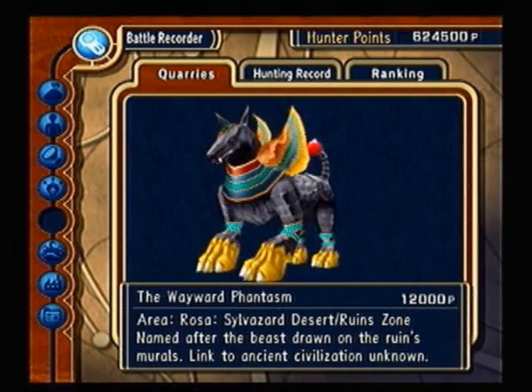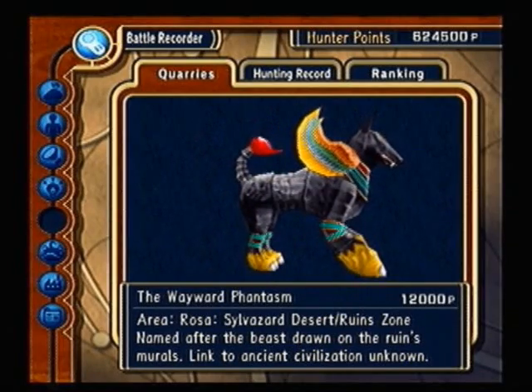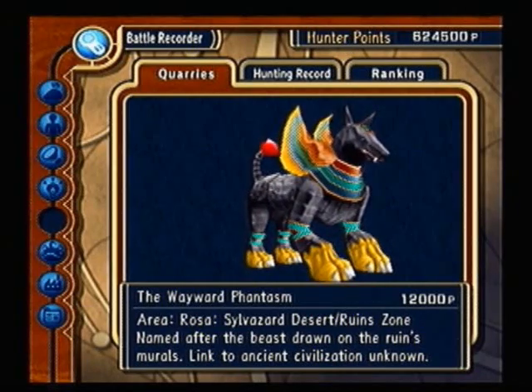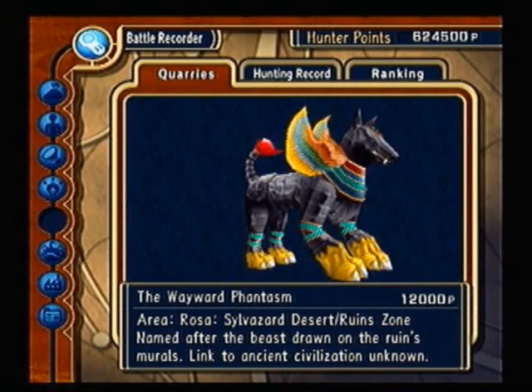This one you won't be able to fight until you reach Margolin. This is the Wayward Phantasm. He's in the Sylvazard of Desert Ruins, along the main path — can't miss the Thinking Circle. You need a Crystal Staff to get him to appear. Recommendation: just go all out. The quickest way of fighting him is Illusion Sword. I did it in the previous recording of Chapter 11.